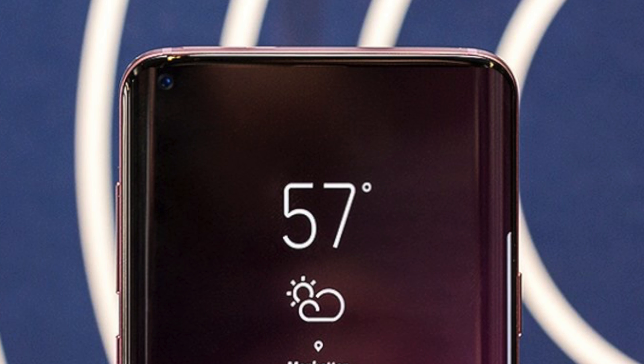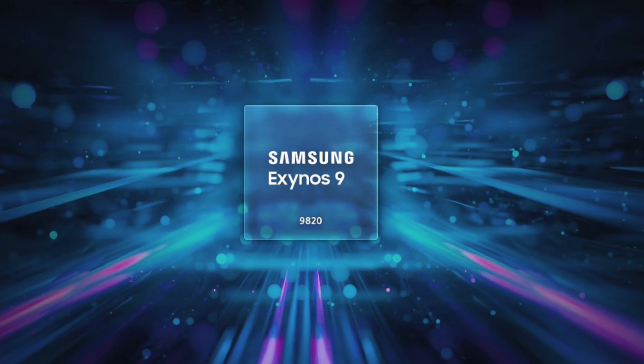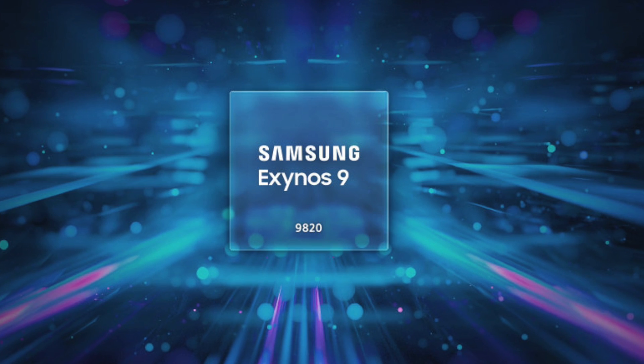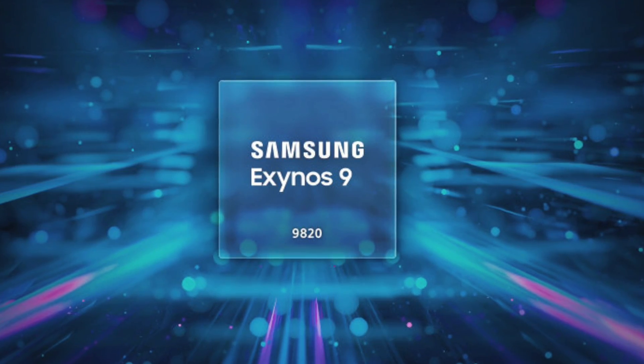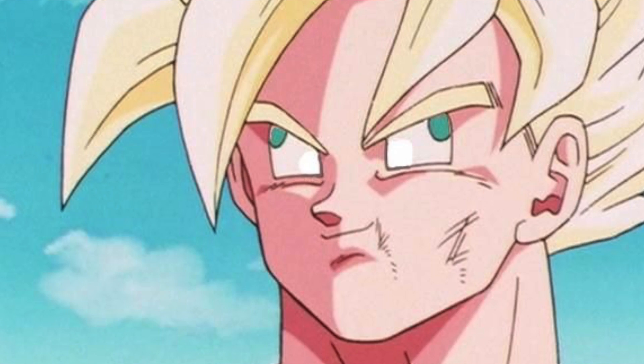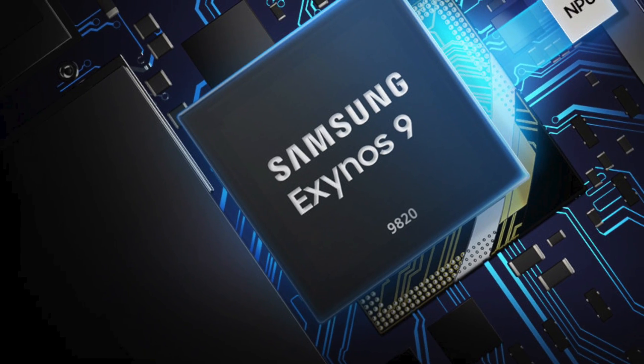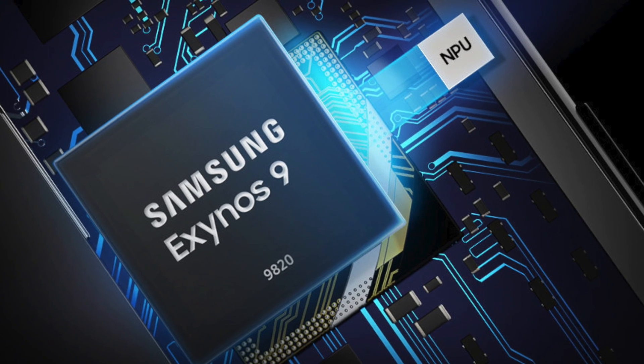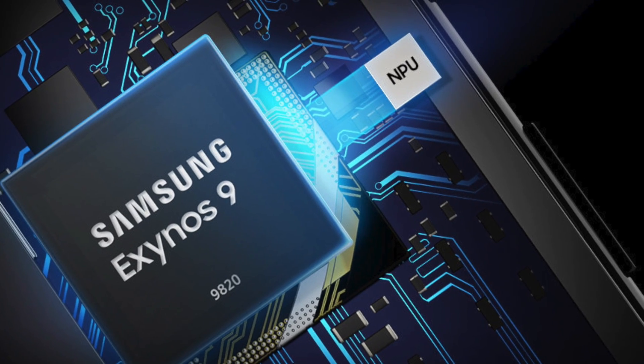We'll see how Samsung will truly deliver this design. Back to the topic — the Exynos 9820 is revealed and it's built on an 8 nanometer process instead of 7 nanometer, but the performance gains are still insane. One of the main things here is the integrated NPU, the neural processing unit, specifically for AI tasks.